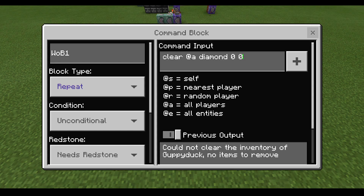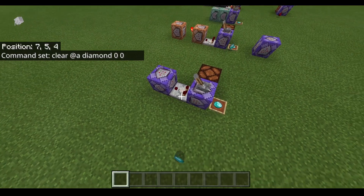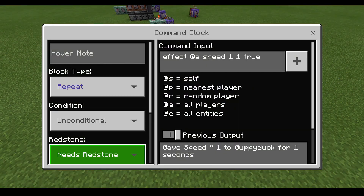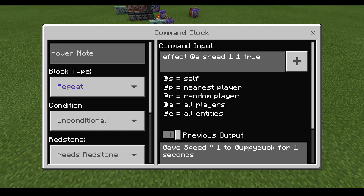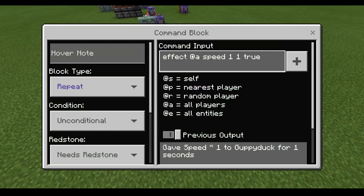However, if it detects that item in your inventory, it's going to put a positive redstone output into a comparator. And since we're using a comparator, you can see this is set to 'needs redstone,' because we want it to only work when it's powered by the comparator. So if this is detecting something, that means this will activate, giving us speed.